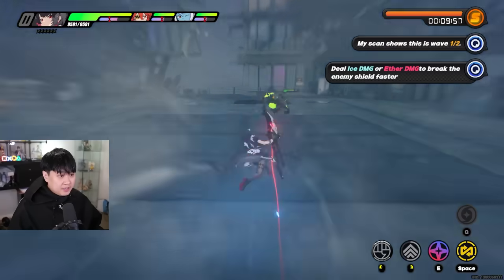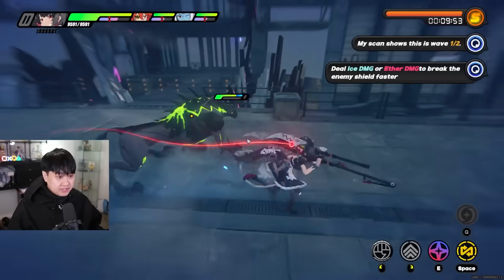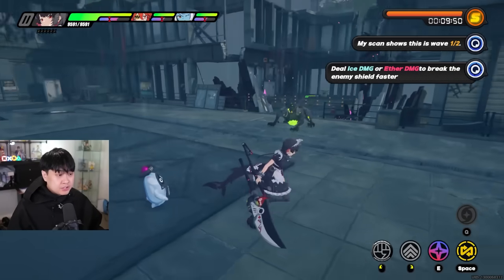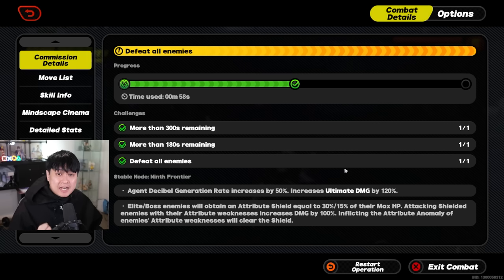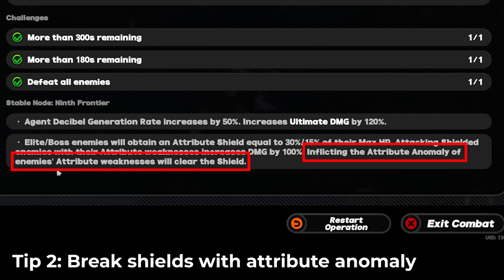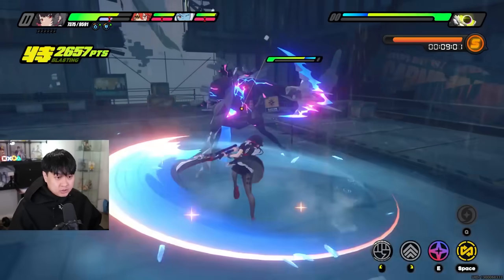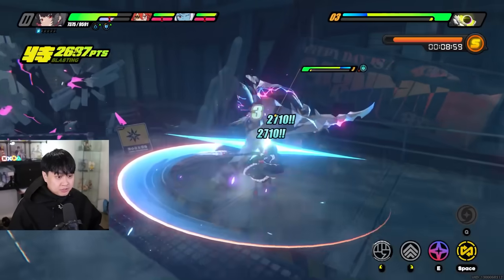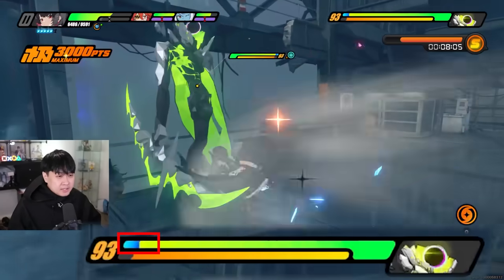Number two: the elemental damage shield — the blue bar you can see on screen. The game advises you to break through it by dealing damage, but you can actually get rid of it without dealing the full damage by instead inflicting the attribute anomaly of the enemy's attribute weakness. In this instance, because this guy is weak to ice, I just have to get him frozen or shattered and his shield should disappear.